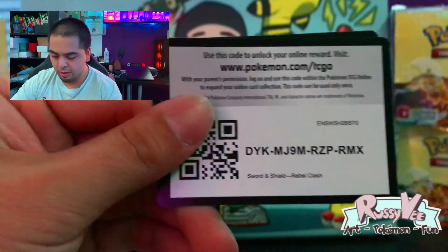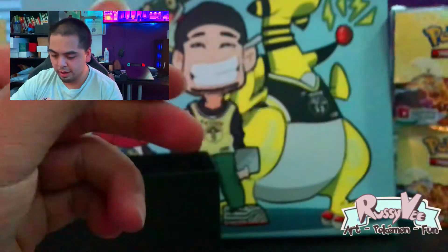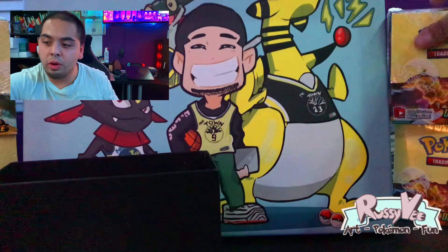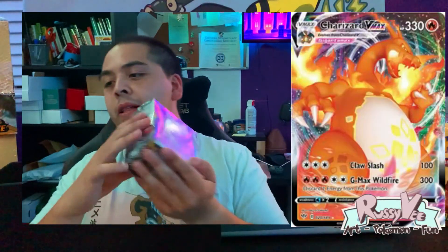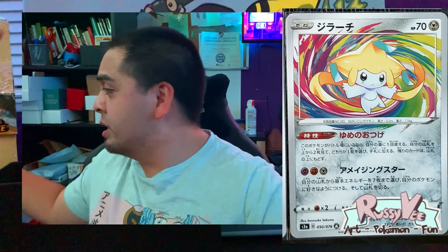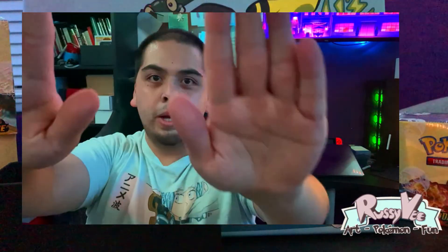I appreciate you — please consider subscribing. We're gonna open a Darkness Ablaze pack next, not today but I think I'm gonna post it on a Sunday. Gotta figure out my posting schedule first. Darkness Ablaze coming up — six packs, we're looking to get the Charizard. I still have two boxes left of Legendary Heartbeat, and eight more coming in, so we're looking for the Jirachi in that. Stay tuned, I appreciate you, and stay classy my friends — love you all, peace.